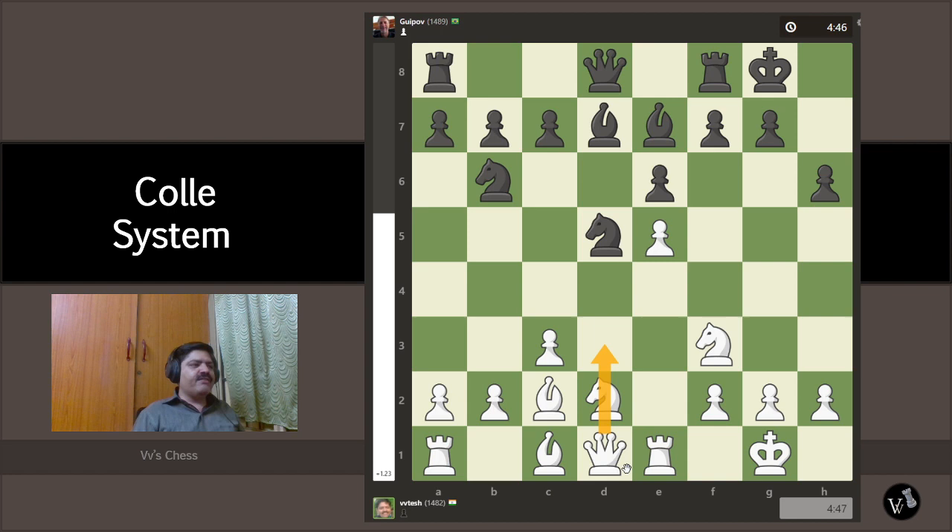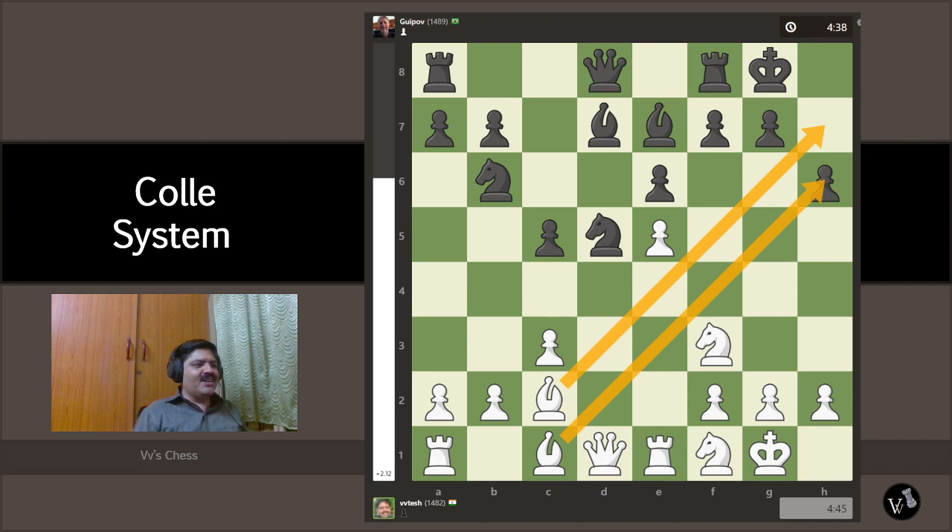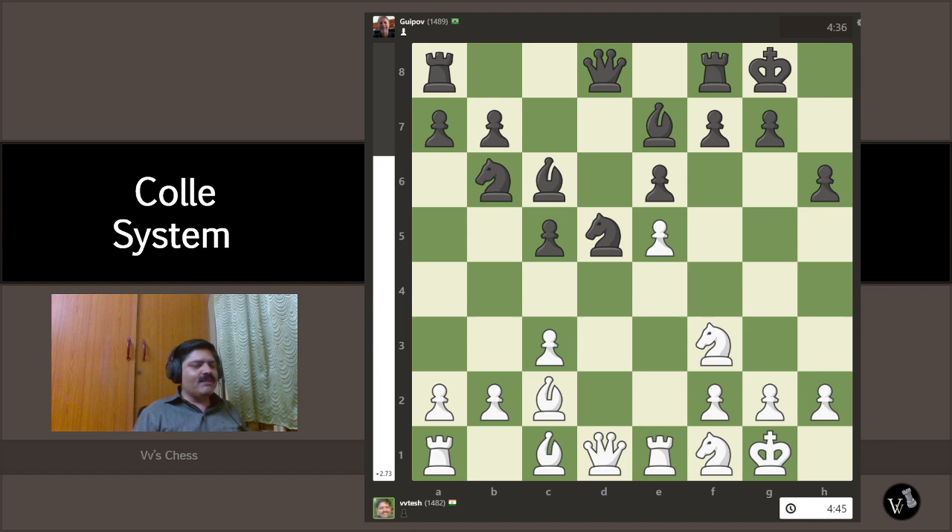I'm going to take my queen to d3 and create a queen-bishop battery to really scare black. Black is now desperate for counterplay, but it's on the wrong side of the board and too slow. We continue and unlock our dark-square bishop — now both bishops are ready. We've established our queen-bishop battery, which is very strong, and we're threatening mate in one.